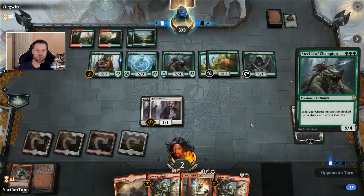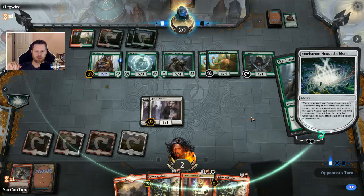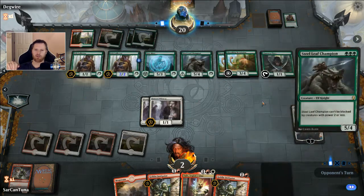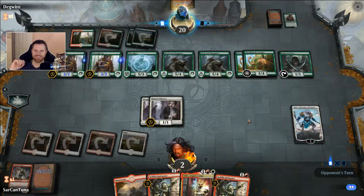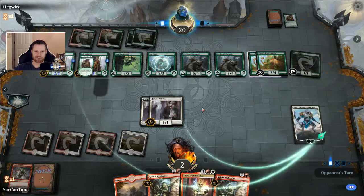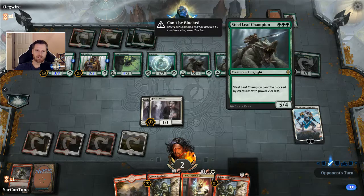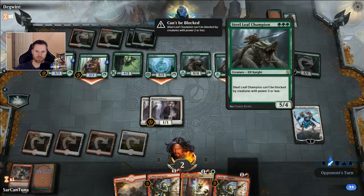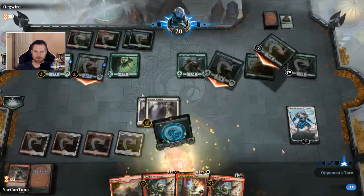His deck worked perfectly. Although I guess it kind of depends on what your deck is trying to do and how consistent it might be. Another Pelt Collector — why wouldn't it be another Pelt Collector? A lot of Pelt Collectors, and even Kraul Harpooner is also terrific just because it's a 2-drop, so your Steel Leaf Champions and your Brontodons will trigger it. I'm not gonna block — you've earned this one, just go to town.